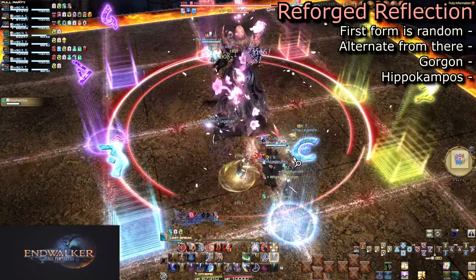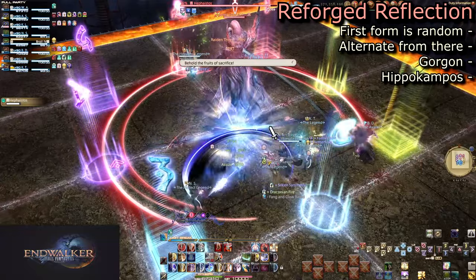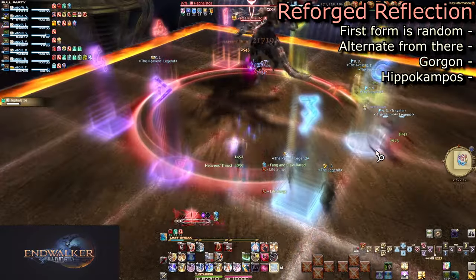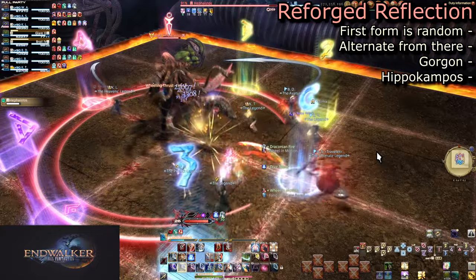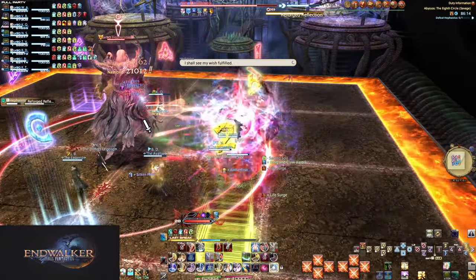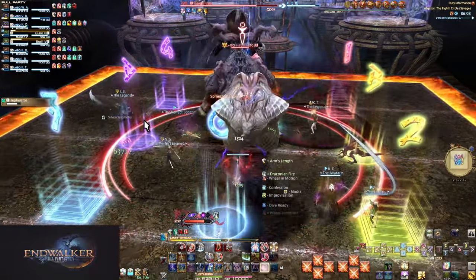Reforged Reflection is another split in the timeline — we can get either Hippocampus or Gorgon, like in normal. He will always alternate them, so if Hippocampus is first, he will then do Gorgon, Hippocampus, and then Gorgon, or vice versa. Regardless of whichever one it is, watch his animation and pop Arms Length or Surecast if needed. Forms 1 and 2 are 2 minutes apart, so you'll get to use it at the correct time either way.